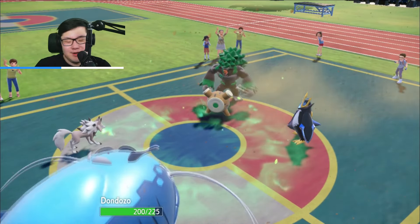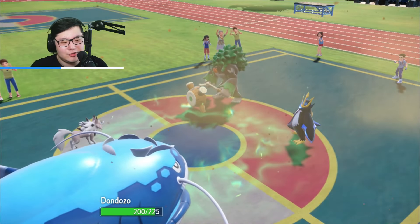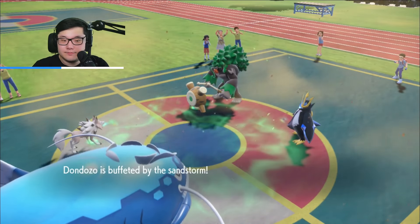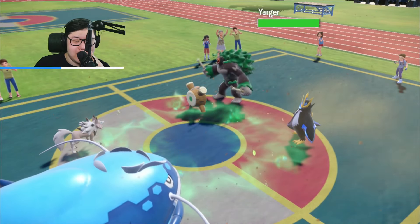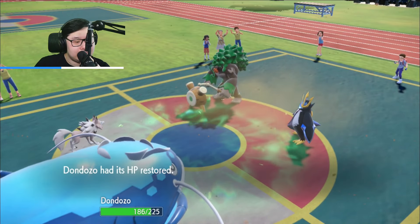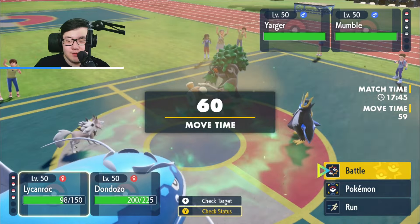Fake Out into Tyranitar is an interesting play — I thought they were just going to Grassy Glide. They went for Water Pledge into the Lycanroc. Sand is going to chip, but Grassy Terrain is going to heal back the Lycanroc specifically. I don't think we're in Grassy Glide range yet. We are in Grassy Glide range, so I wonder if we Terra out of it. I wanted to Grassy Glide and Haze to pin the slot.